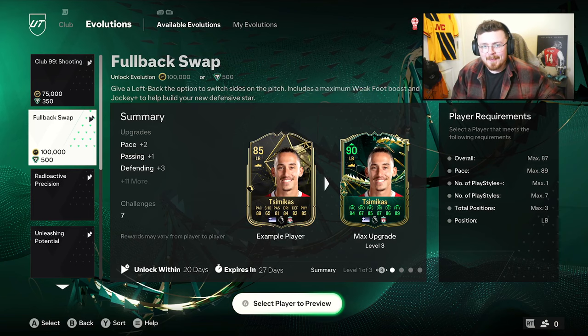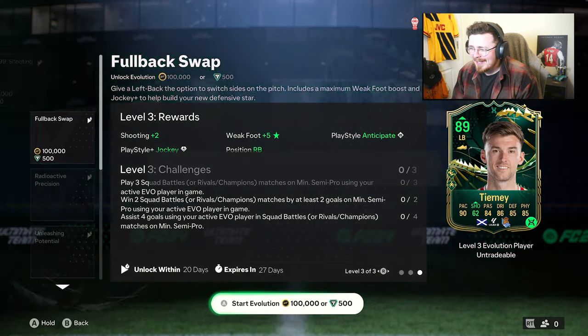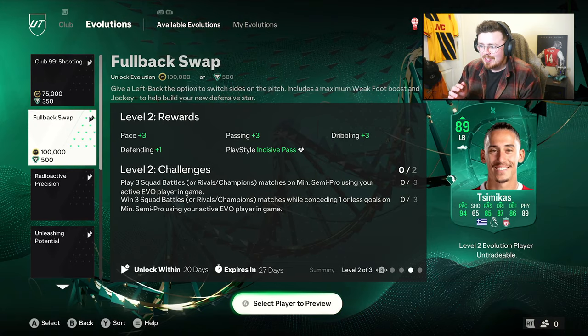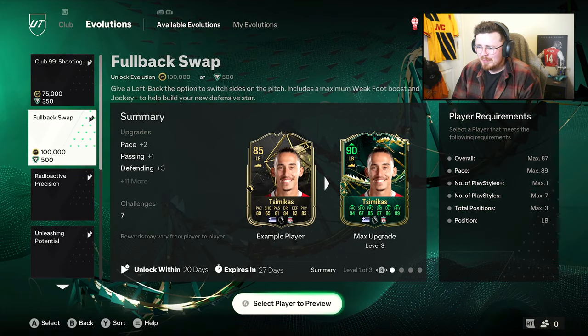I'm on the RTG account so I don't have a lot of cards here, but let's see if we've got anyone. A rouge Tierney. Before we get into this, let's look at the boost real quick. I saw Jockey Plus getting added which is nice for a fullback, but what's the actual boost to the stats?